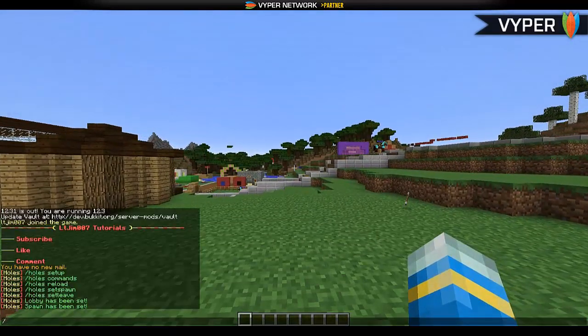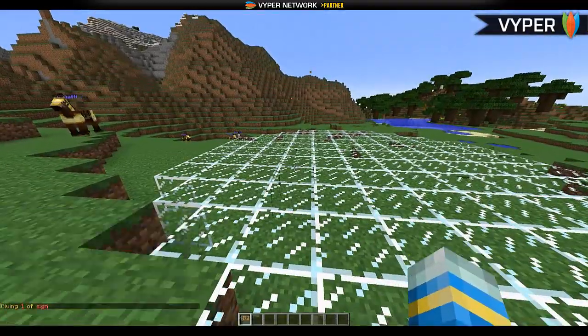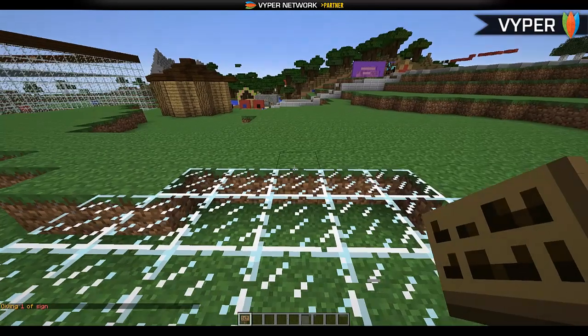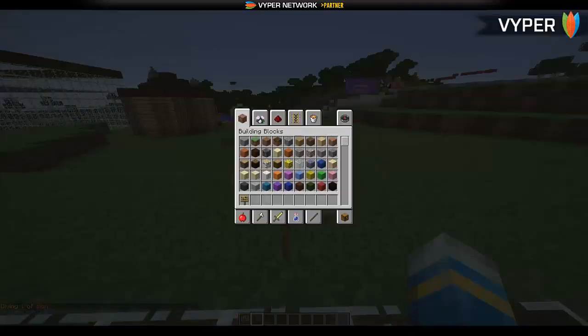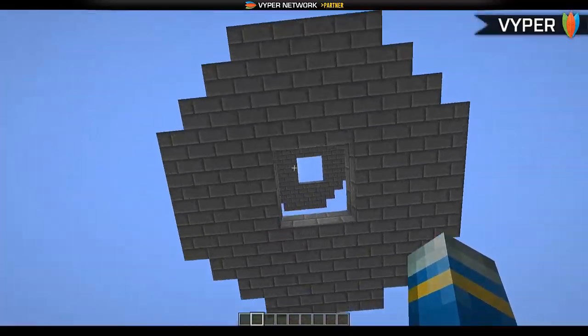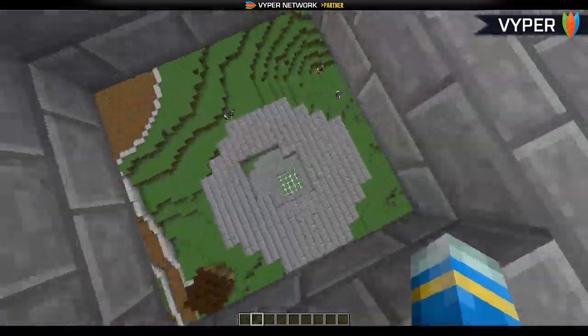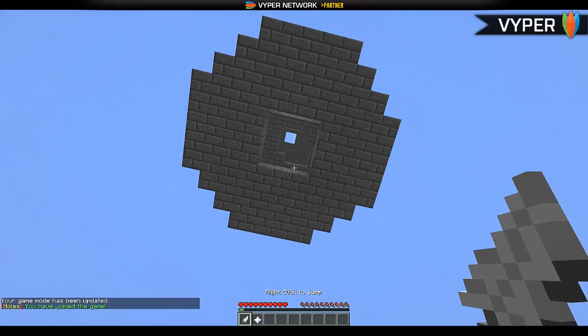So 'set leave' — okay, there we go. The final thing we need to do is put a sign. This is very simple, you just do 'holes' like so, and that creates a join sign. Above the sign you create a course where people need to fly through, and if they fall down any blocks, they will lose. If you right-click the sign it will give you two items.